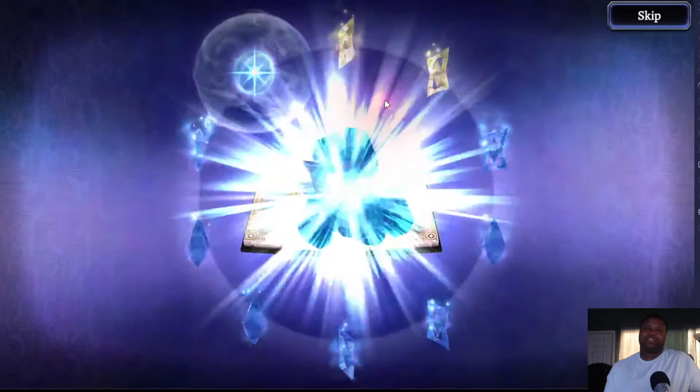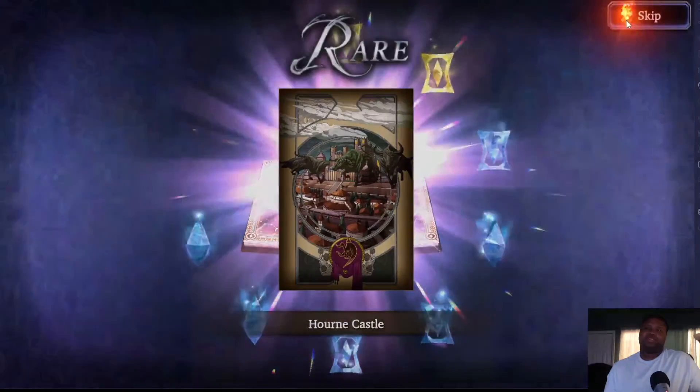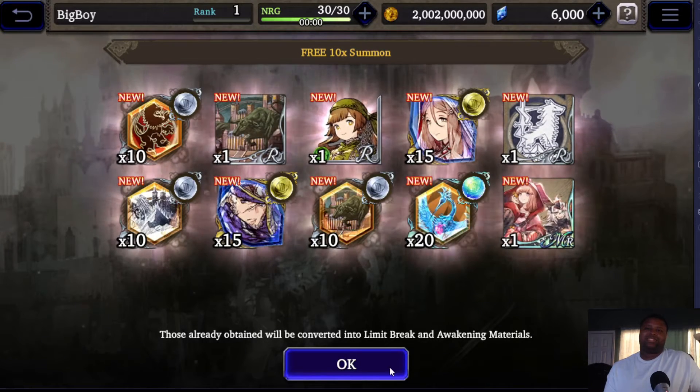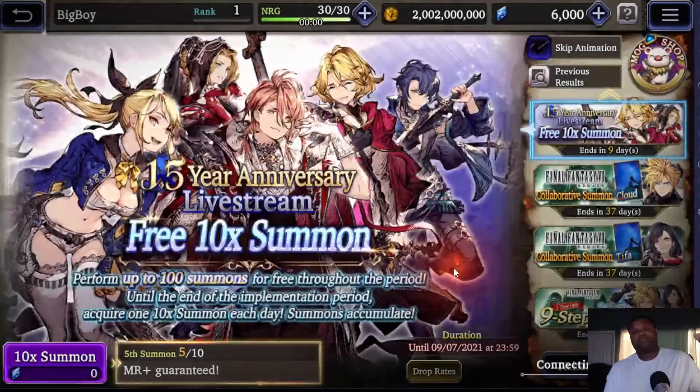We get a vision card. This is pretty underwhelming — let's skip to the vision cards. Nothing good from this. Like I said, these draws aren't very good, but I recommend pulling from them anyway. It's free — that's all you need to know.